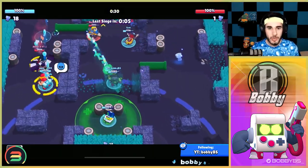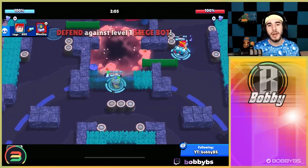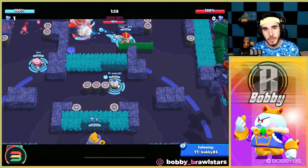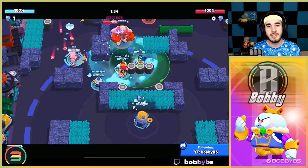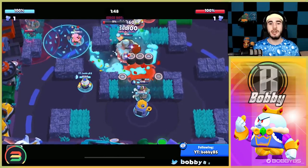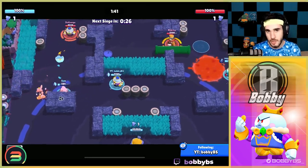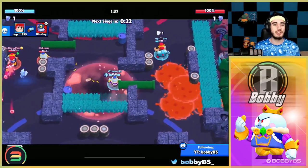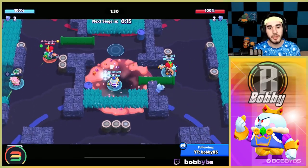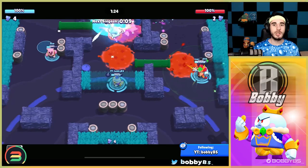Coming in at number one, if this wasn't obvious enough, we have Lou. Lou is easily just the best defensive brawler in the game — the super gets that bot stuck and there is nothing the bot or the opposing players can do about it unless they break a wall. You're seeing more players run Brock or Colt to break walls so Lou can't just dominate defense the entire game, but the point is Lou is an absolute beast on defense. The super literally stops the bot at the very top of most maps and doesn't allow any progression whatsoever.